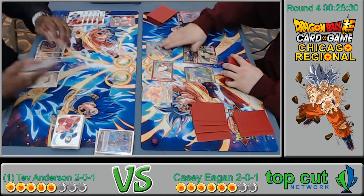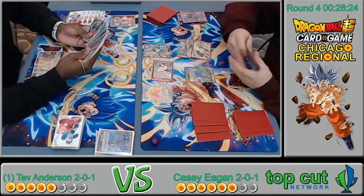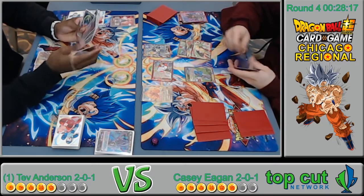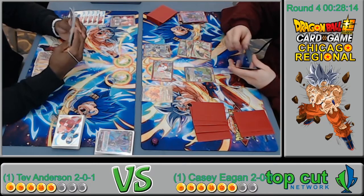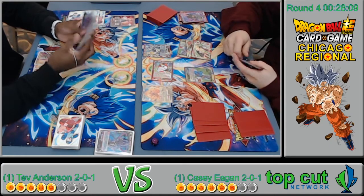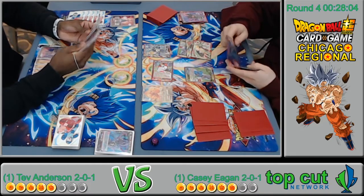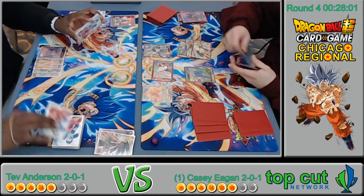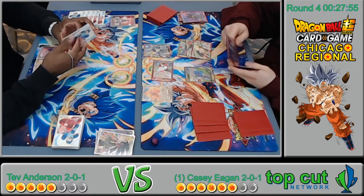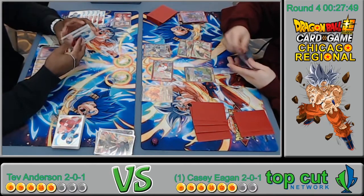Casey wins game two! That Reversal Vegeta is pretty big — it just nuked his whole board. The draw two, classic move. Casey's in a pretty good spot — board presence and one more life than him.